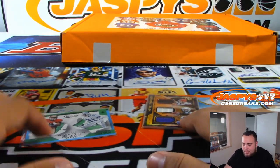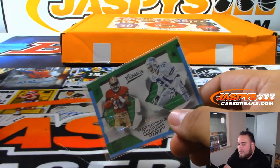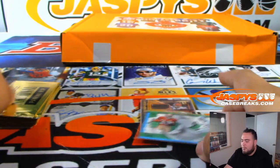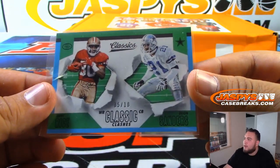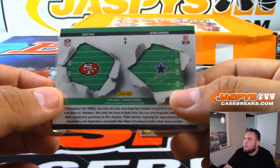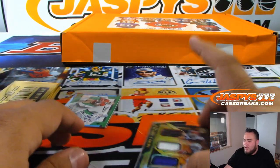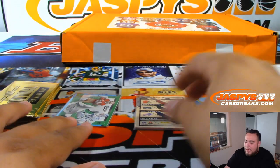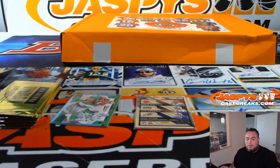Alright guys, we do have a couple randomizers and then we'll do the randomizer for the five gold packs — I'll open these live in this video. The first one will be for the 49ers and Cowboys dual numbered card. Then this triple relic for Browns, Jets, and Bills. I'm also going to do a randomizer for left or right — from Classics or anything with two teams left or right. Let's quickly switch screens and set up a randomizer with a new dice roll.